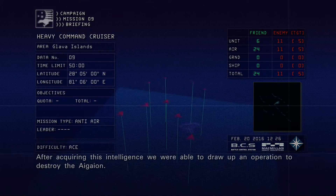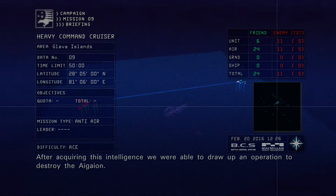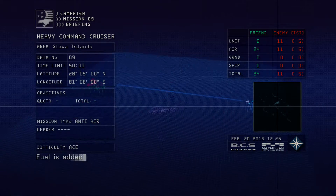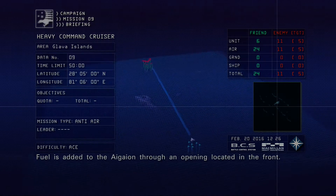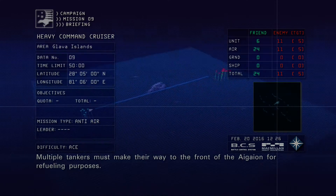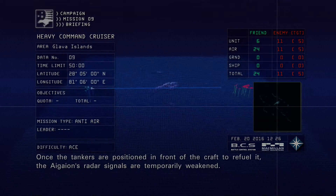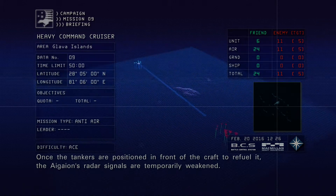After acquiring this intelligence, we were able to draw up an operation to destroy the Igaion. Listen closely. Fuel is added to the Igaion through an opening located in the front. Multiple tankers must make their way to the front of the Igaion for refueling purposes. Once the tankers are positioned in front of the craft to refuel it, the Igaion's radar signals are temporarily weakened.